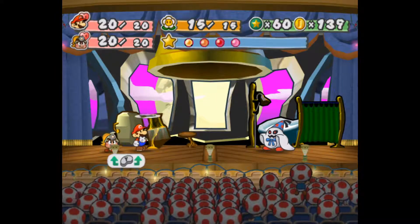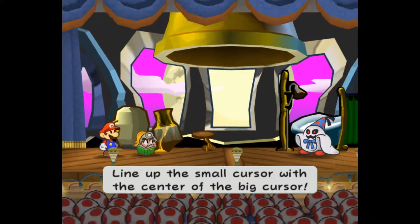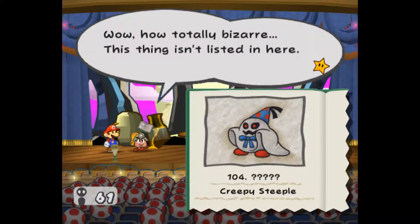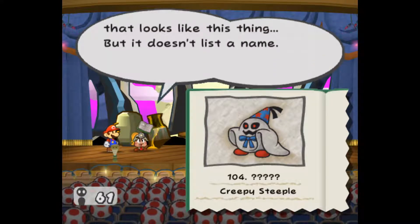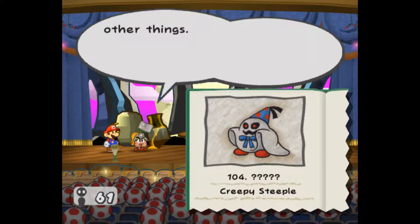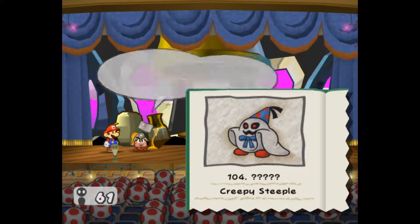Alright, boss time — can't flee. Goombella, tattle time. Question mark — wow, how totally bizarre. This thing isn't listed in here. There's a monster in here that looks like this thing but it doesn't list a name. 40 hit points, 4 attack, 0 defense. It's apparently really good at transforming itself and other things. Maybe it used that power to turn the villagers into pigs. This thing is a real jerk.